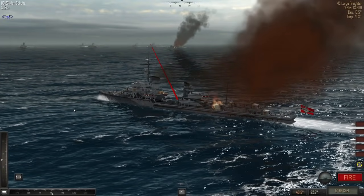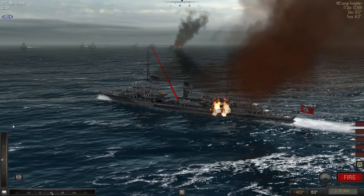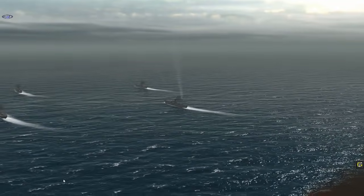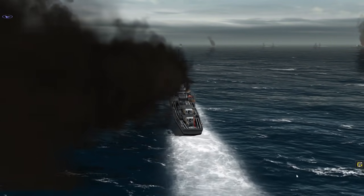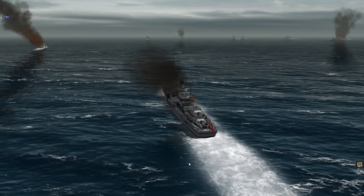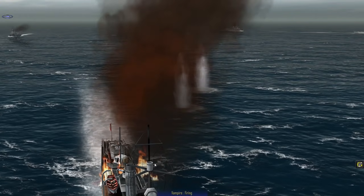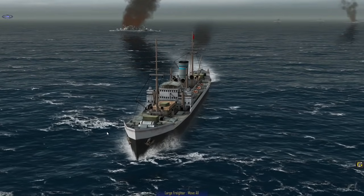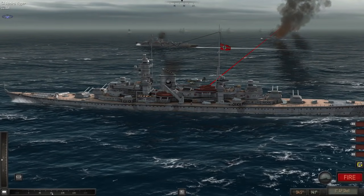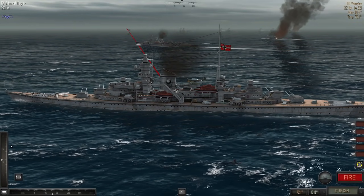We can dispense with making smoke now — the Berwick is no longer the problem. We'll target the Vampire. Actually, the destroyers and cruisers can start targeting some of these freighters. We'll let the heavy cruiser and cruisers take out the freight. At 19.5 — going to 19.8 because we're always short to begin with. The Vanity's gone! The Vampire opens up and misses. The Berwick is still there — she'll take a while to sink.